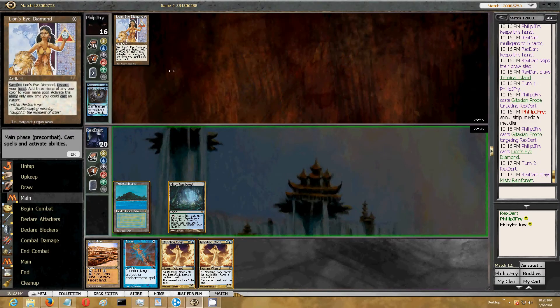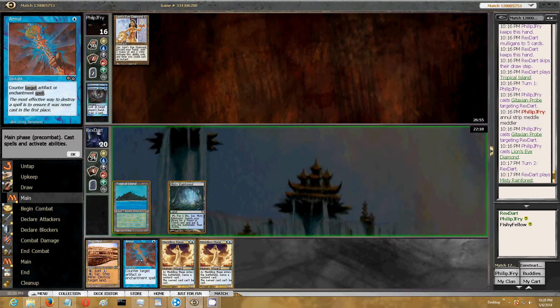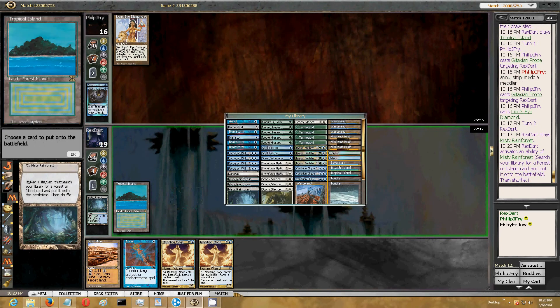He may be sitting on like Double Dark Writ and thinks I'm going to Annul the Chrome Mox or something. The safe play if I think he can't beat the Annul is just to not play anything here - but then I'm just getting nowhere. I'm going to go ahead and play the Mage.